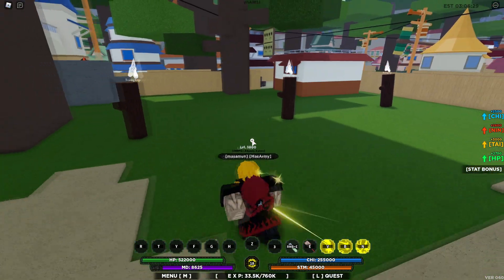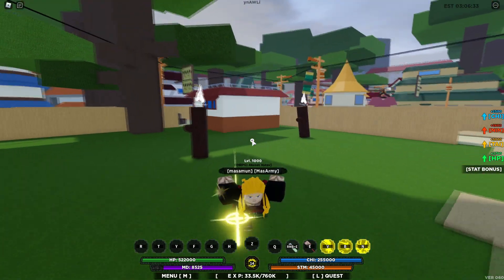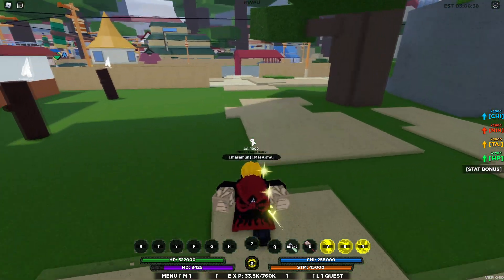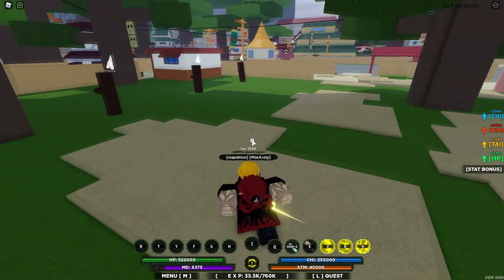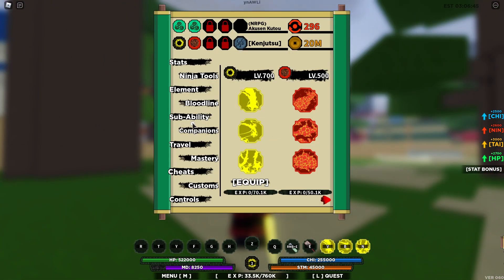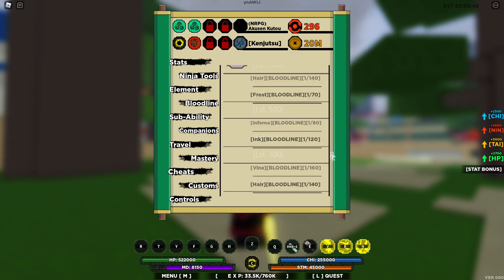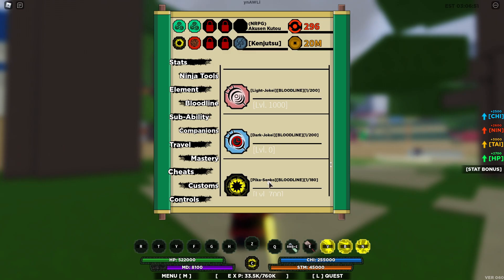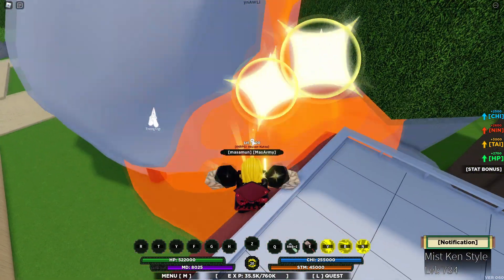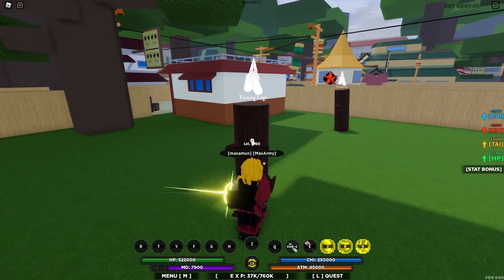Oh my god — the C spec did 61,000 damage! You cannot tell me this bloodline isn't busted. The cooldown is about 15 to 20 seconds for the C spec, which is incredibly good. They call it Pika Senko, and trying it from a far distance — insane damage output.